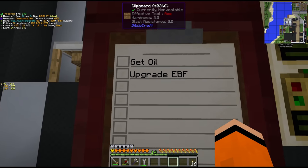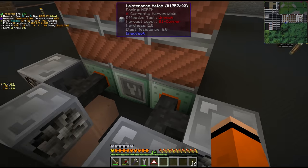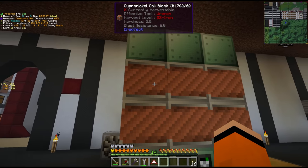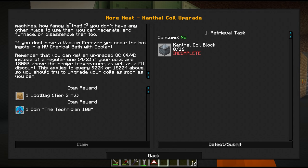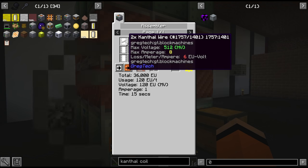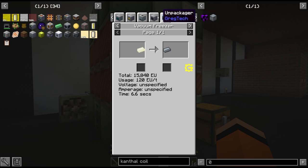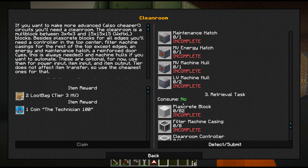Next on our list, let's upgrade our EBF. Currently we are running this with 2 MV energy input hatches which basically equates to an HV blast furnace. We only have the cupro-nickel coils on this though. If we give it the Kanthal coils, not only do we get access to higher tier recipes but we also get an EU discount. To make the Kanthal we need Kanthal wire, which normally has to be vacuum frozen - and we're going to need a clean room for that, which is going to be a whole project in itself.